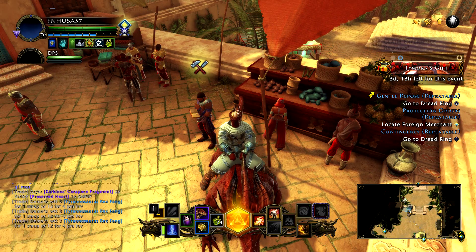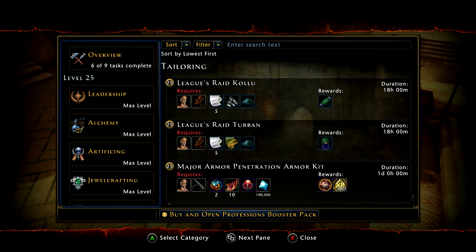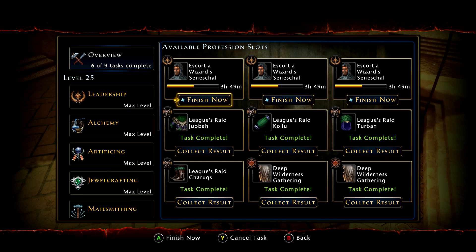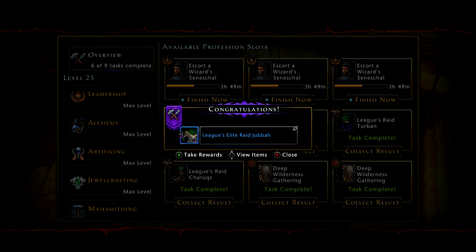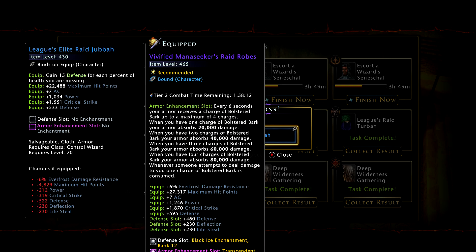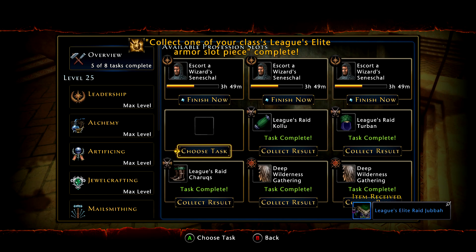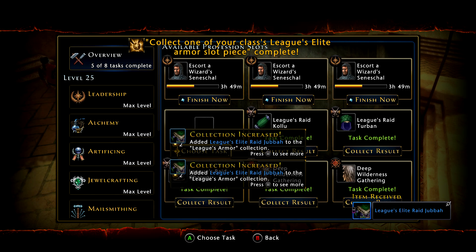It is very important that you have the 430 item level one. If you are going to craft it yourself, I'll go ahead and show you. I'm here in my professions — I already have a set crafted. Each piece that you will see, when you click to collect the result, you will see that the result is League's Elite Raid or Elite Assault, depending on which one you're making. As long as it says Elite, that is the Tier 3 completion of the task, and that means you have made the correct piece of gear, or you have bought the correct piece of gear.